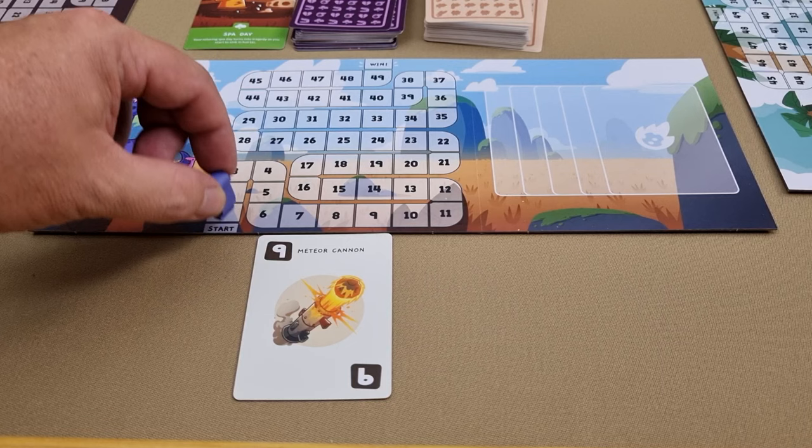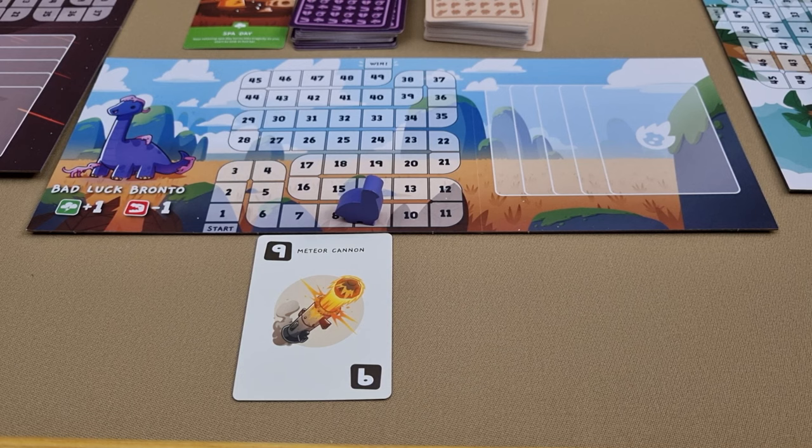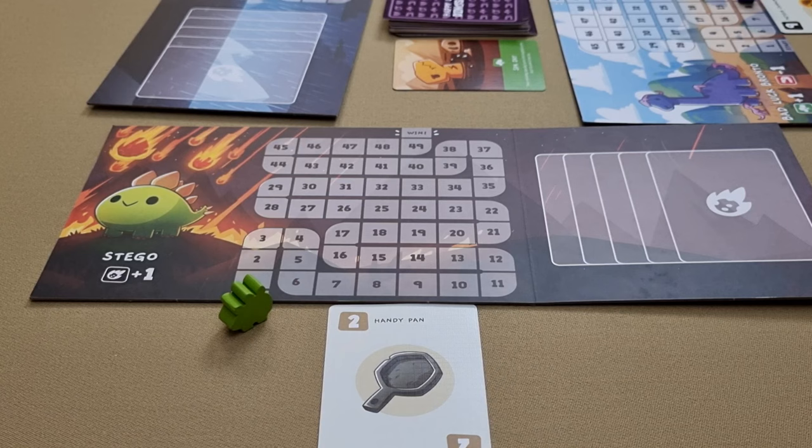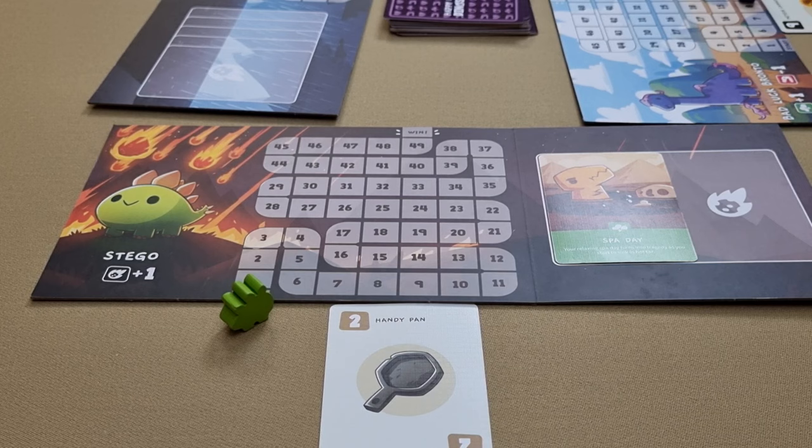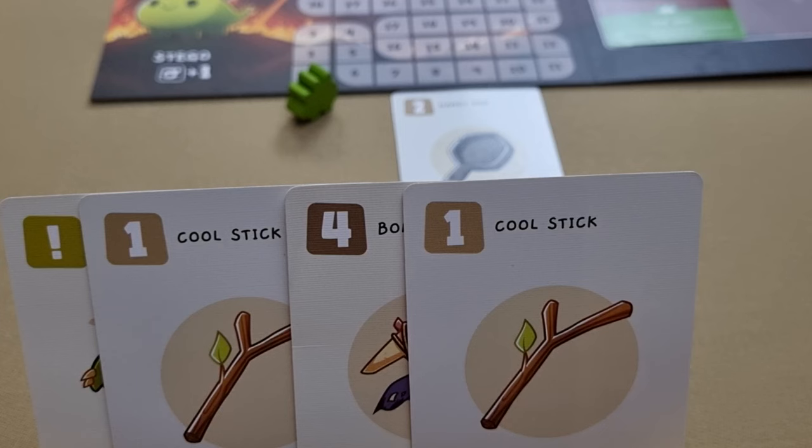The player who has the highest scoring card will win the round. They move their dinosaur along the escape path the number of spaces based on the point card they played. The player with the lowest score loses the round and must take the face-up disaster card and add it to their disaster area on their board face up.